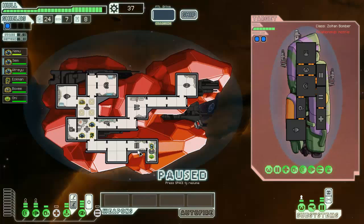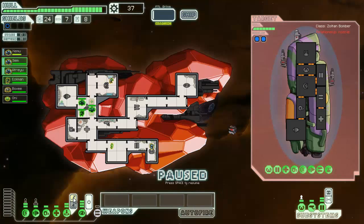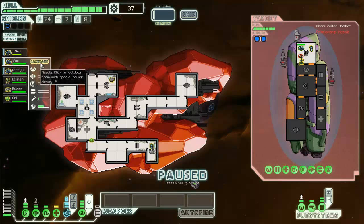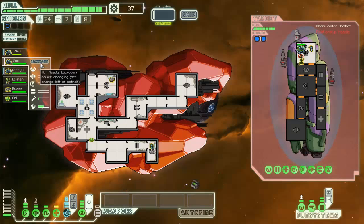Oh cool, we just straight up stole a slave. We're going to put him in the engine room - no, in the shield room. Why have I been putting anyone in the engine room? Put him in the shield room, then put someone in the engine room. That's going to let us put power back there. Let's get these guys going - I'm thinking taking that out would be a good thing. Let's just go ahead and lock down immediately.